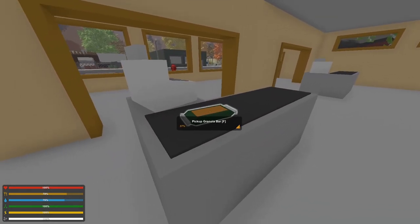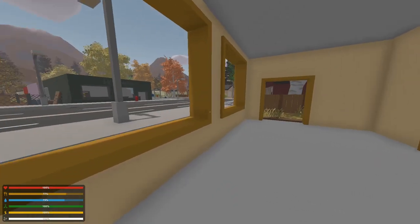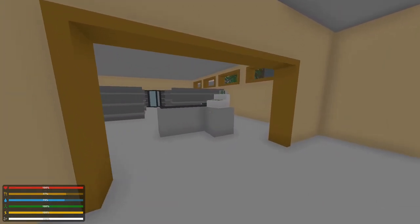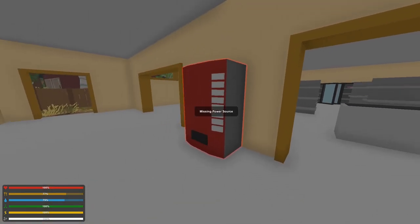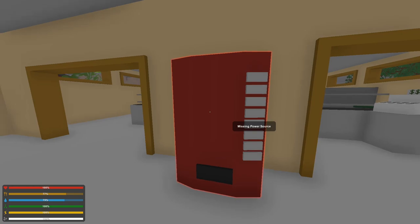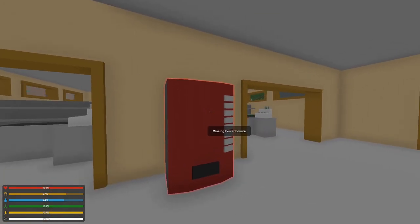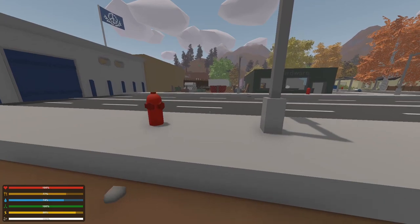Some food like the granola bar, energy bar, and energy drink will actually give you a little stamina boost when you eat or drink it. These vending machines — sometimes you'll stumble upon ones that say 'missing power source.' That's because you can actually get generators which use fuel to generate power and will basically produce canned colas, which is pretty useful if you make the grocery your base.